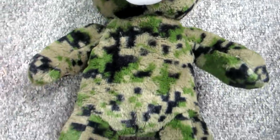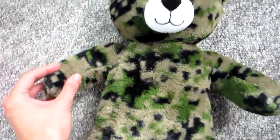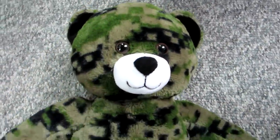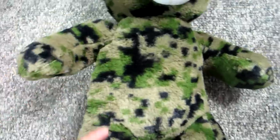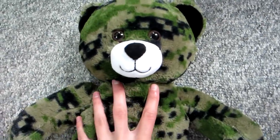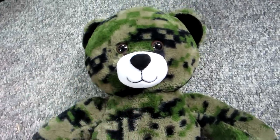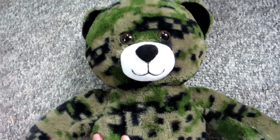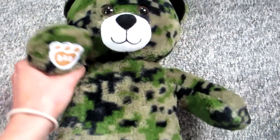Okay guys, here is Forrest. He's all done and he's home. I decided not to get an outfit for him. He just looks too cute without one. I was also thinking he kind of looks like a Minecraft bear, too — a camo Minecraft bear, just a little bit. Anyway, he is so adorable and so soft and fuzzy. Let me know what you guys think of him. Give this video a thumbs up and don't forget to subscribe. Thank you guys so much for watching. Let me know if you want to see more Build-A-Bear building videos. I will see you guys next time. Bye!